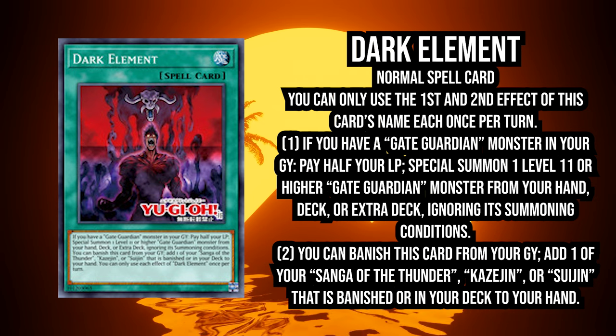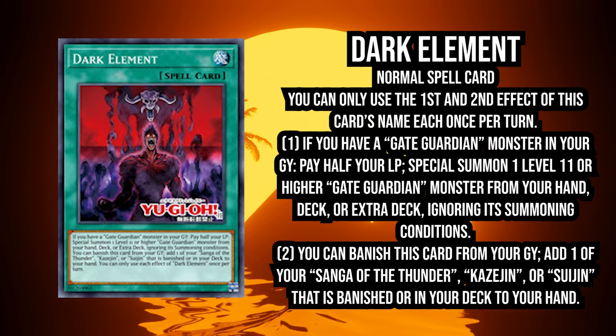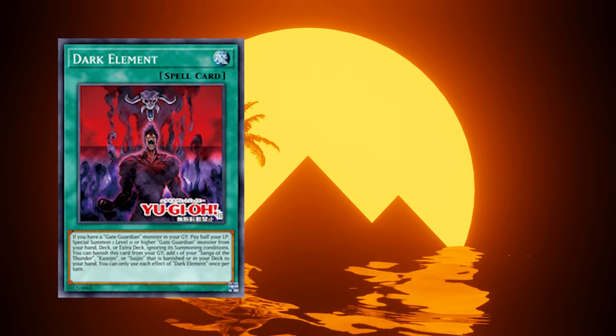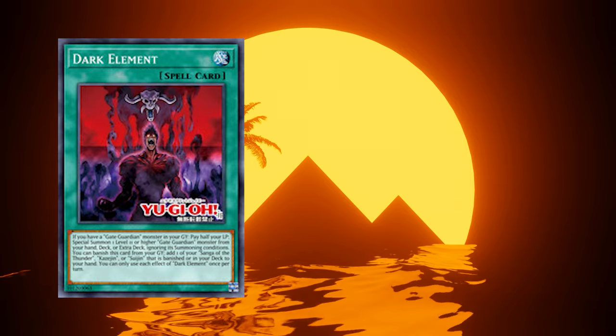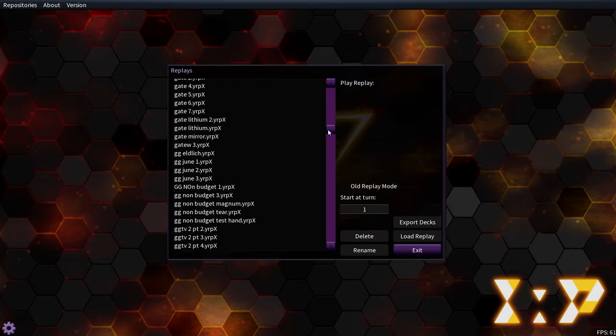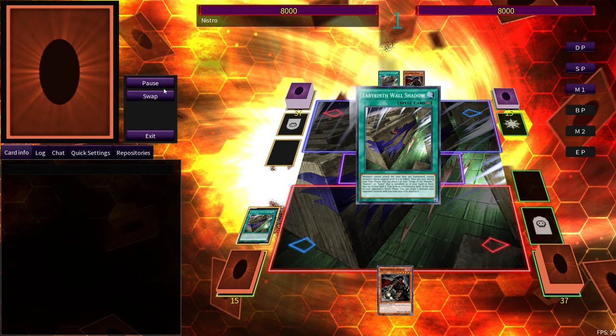It's only gonna make OTKs easier, which OTKs were not that hard to begin with. If you resolved A Hero Lives and had a field spell or tank, you pretty much had game anyway. We don't need to OTK — we need more consistency. But let's get into some of the replays, just to show you guys what the potential of Gate Guardian with the new dark support is.